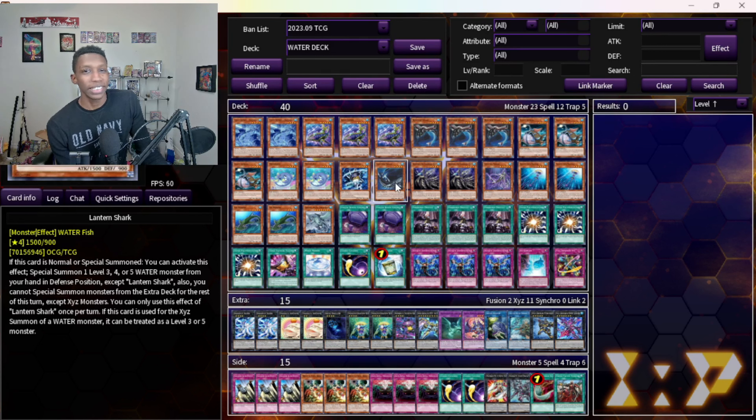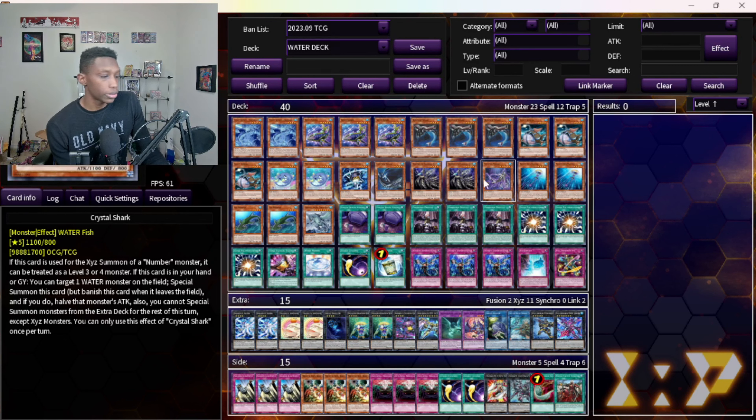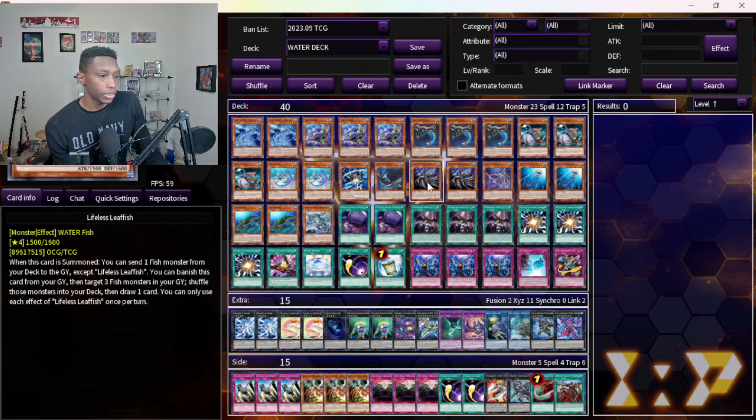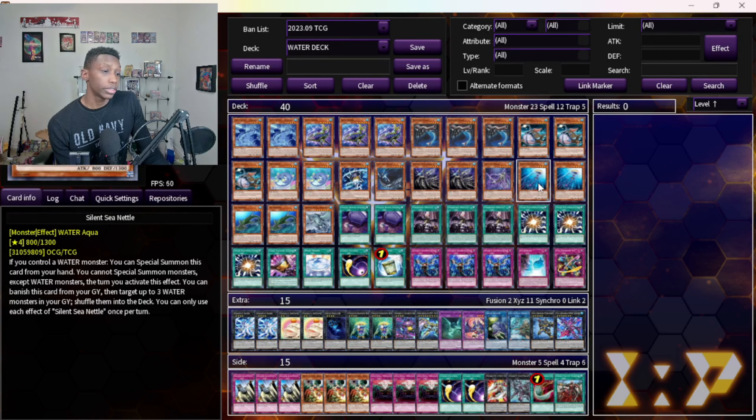I have Lantern Shark at one because I can use it if I need to — it's a fish, it's a water, sometimes I just need the name. Two Lifeless Leafish — really strong card. I play it at two; it helps dump cards to add to my combos, dumps Crystal Shark and Right-Handed Shark. Pretty strong. Crystal Shark is of course one of your extenders.